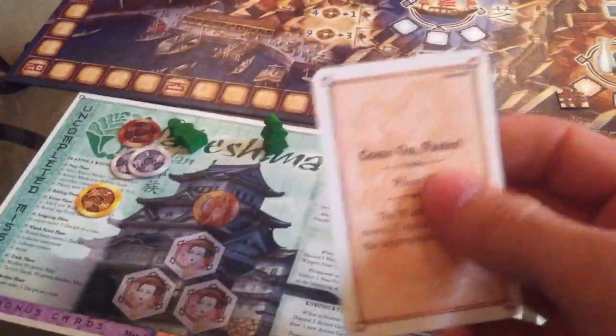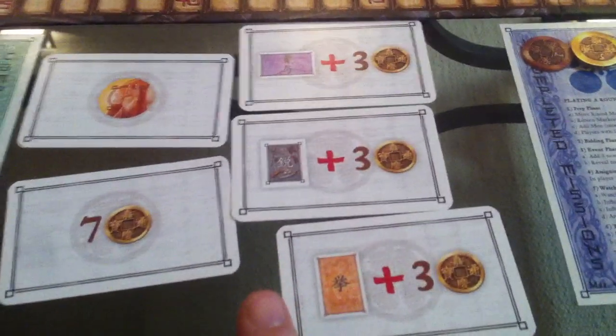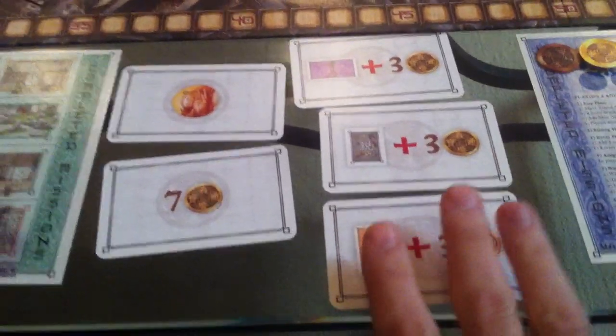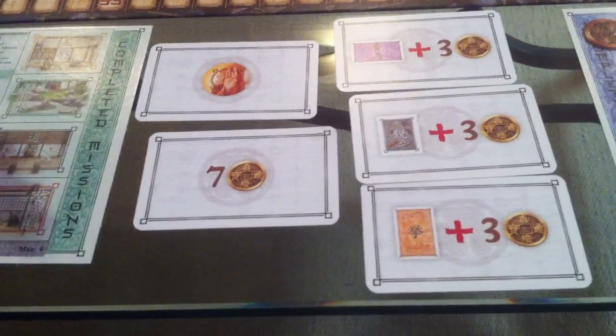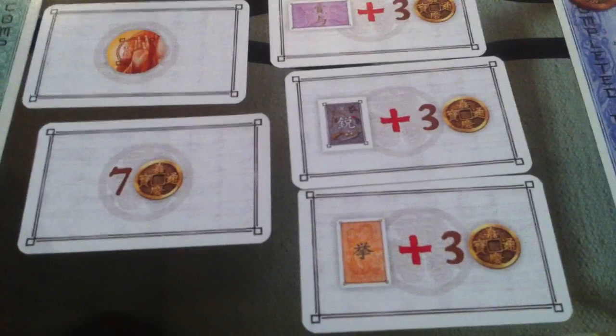So I'm starting with these four missions and the Come On Faster card, which lets me control the town guard marker. Jen drew her card and has four missions of her own. The last thing we do before we start: the last player gets first dibs on one of these Shogun bonuses that the Shogun will bestow upon us. I'm first player, which means Jen gets to choose one of these first.